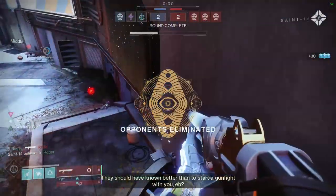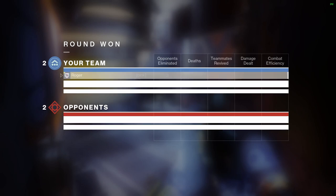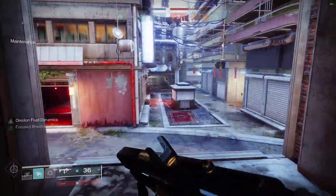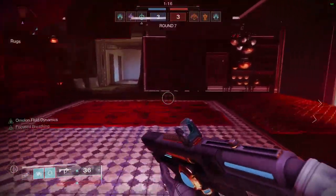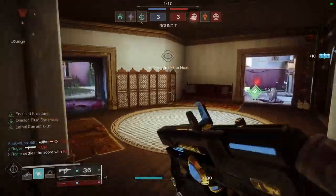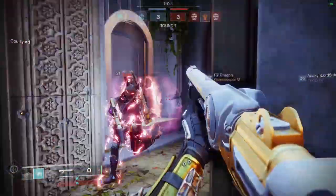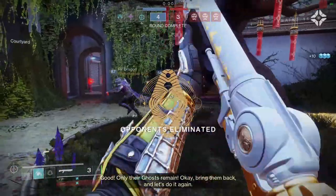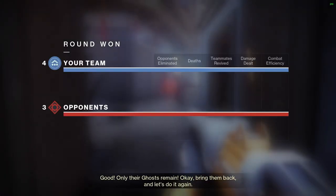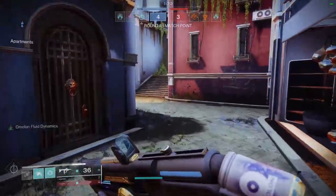I actually kind of whiffed that first shotgun shot. Come here, Ionic Trace — and there we go, all of our abilities back up because of the Ionic Trace. That's why we use our fragments that give us those Ionic Traces — they are so good. I'm going to push towards the inside here. These kids get lucky with their picks — it's just kind of annoying. I'll blink past this doorway, and now that we're behind him we can just take him out like that. Confuse him with the blink and get in there.